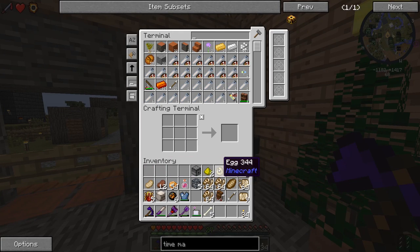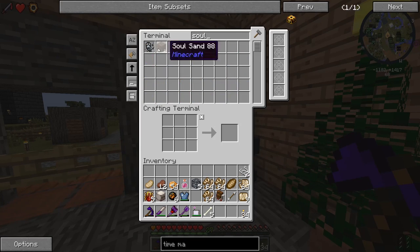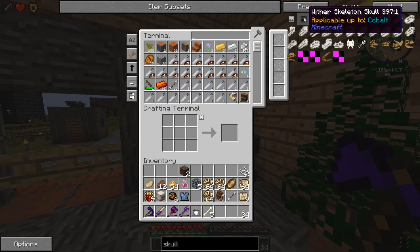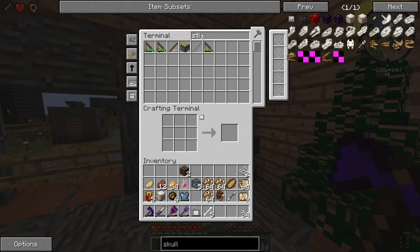Let's get some soul sand - we only have two, but in the nether we can easily find more. What skull do we need - wither skeleton skull! I guess we have to go to the nether, find some wither skeletons and kill them. We have sticks - skull plus stick, and let's get our spinosaurus out and see what happens when we right click it with the skull on a stick.